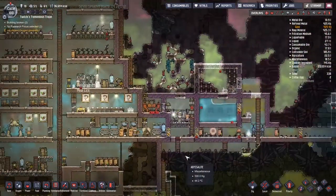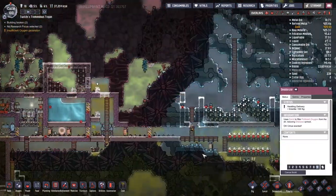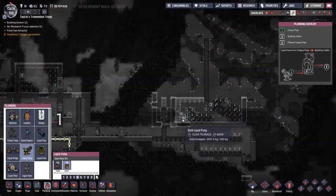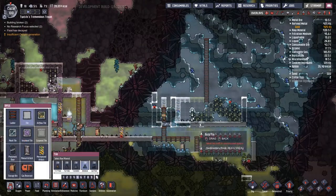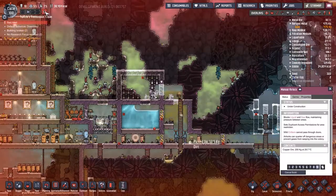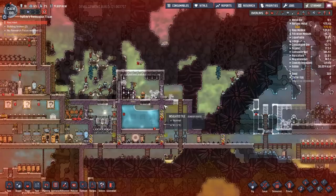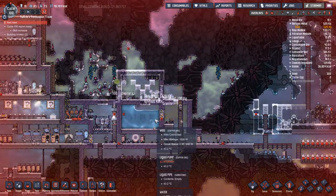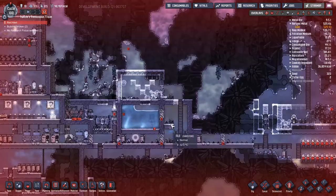I'm now starting to build the water tank in the ice biome. The water that has been de-germifying in the hot biome is pretty hot — somewhere about 40 degrees centigrade, which is too hot to pump straight into our base. So we want to make ourselves a nice little area around here, with a lower layer for the water to pool into so the pump can go there. I noticed all my duplicates are going to try and go to bed right now.